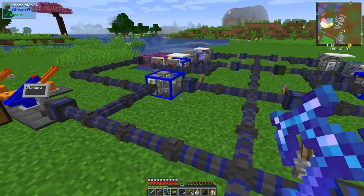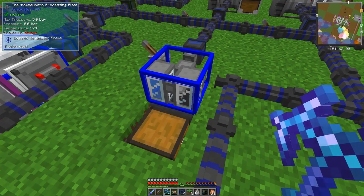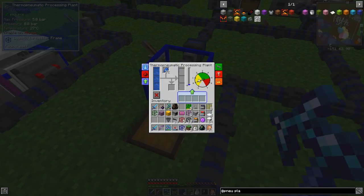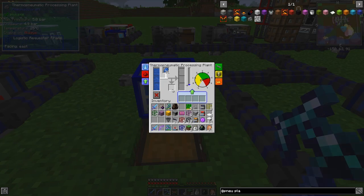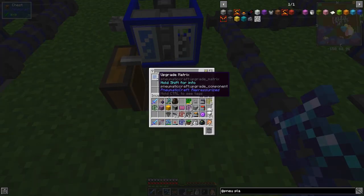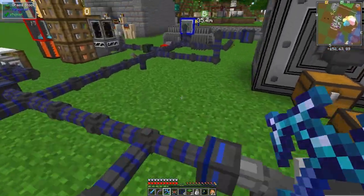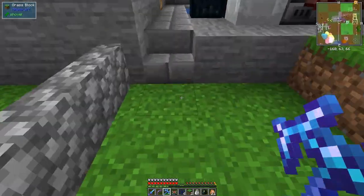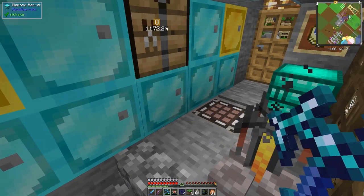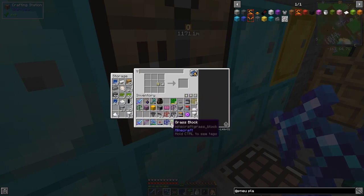Now the hopper is in there — but it's got no pressure because I turned it off. Turning it back on, it works quite quickly and you can see upgrade matrixes coming through and ending up in here. Let's take out 16 of those. Now I'd like to upgrade the drone. I don't need a security upgrade since it's not in a dangerous position, but I've got plenty of upgrade matrixes and I'd like to look at the standby upgrade.